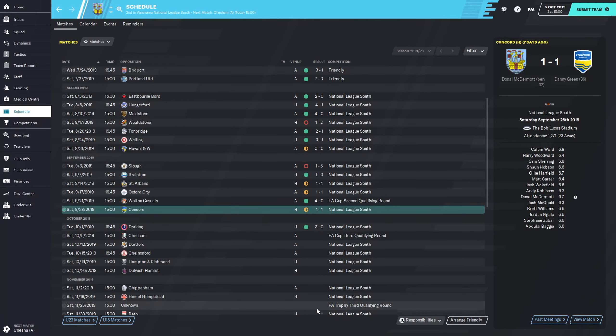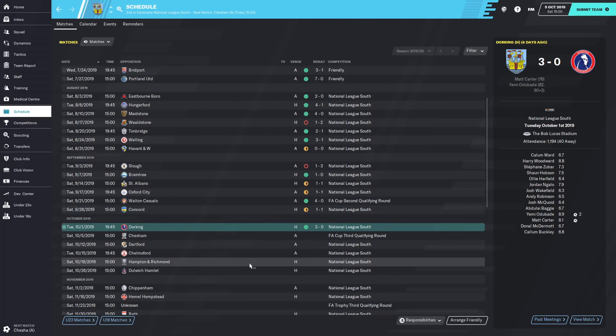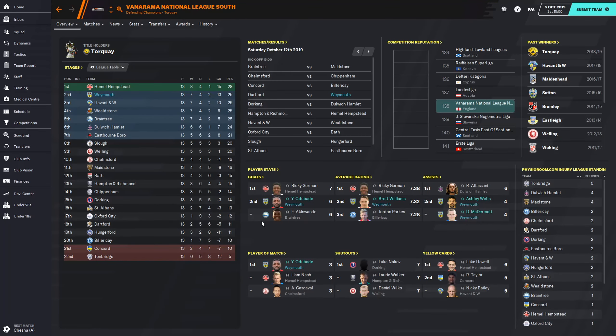We did play 2 games since the last time we took on Walton. Back to the league, we took on Concord and it was a 1-1 draw, Donald McDermott getting the goal for us. Then the next game was a 3-0 victory over Dorking Wanderers — Matt Carter with a goal and Yemi Arubare getting 2 goals. So as things stand, 13 games have been played and we are in 2nd place sitting on 25 points. Hemel Hempstead are leading the way with 28 points. There are a load of teams just a couple of points apart, so it is very tight as we are all looking to gain promotion.